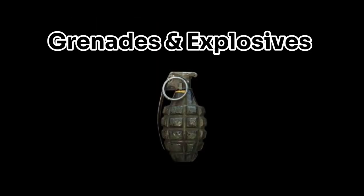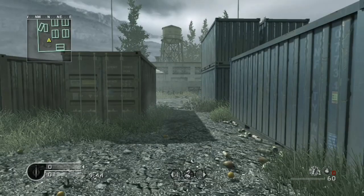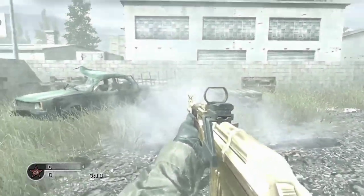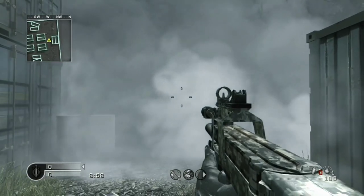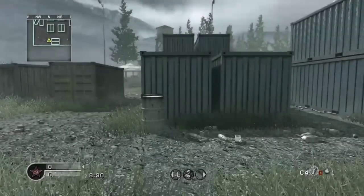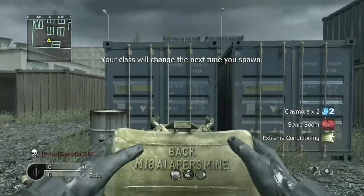I will briefly talk about the grenades and explosives in the game just to save time. The one and only hand grenade in the game is modeled after the M67 hand grenade. The stun and flash grenades are modeled after the M84 stun grenade. The smoke grenade is modeled after the M83 smoke grenade. The C4 isn't based on anything, but the detonator is based off the M57 firing device, also known as the Clacker. The Claymore is based off the M18A1 Claymore.